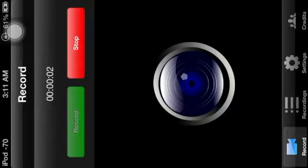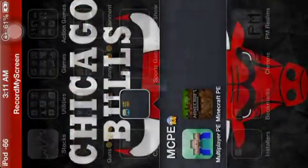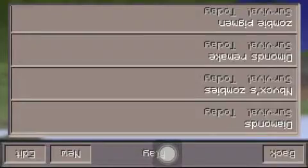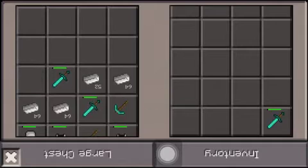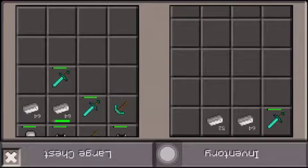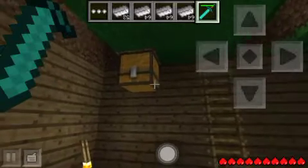What's up YouTube, it's EJ and today I'm gonna show you how to duplicate any item on Minecraft PE 0.7.3. First, open Minecraft, go to the map you want to duplicate your things on, and pick the stuff you want to duplicate. I want to duplicate a diamond sword and all my iron.